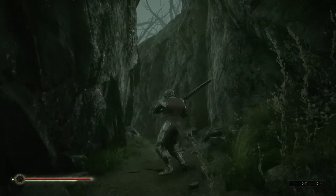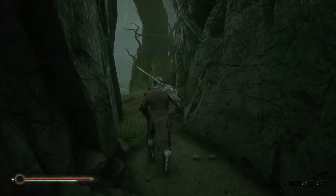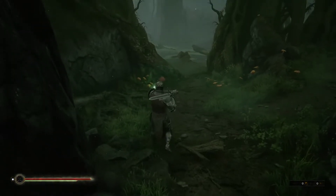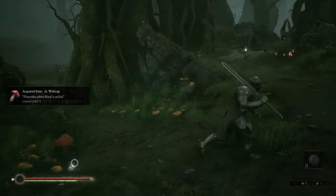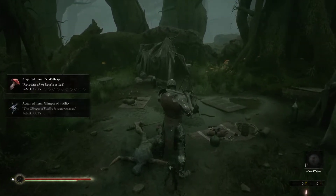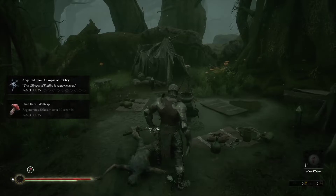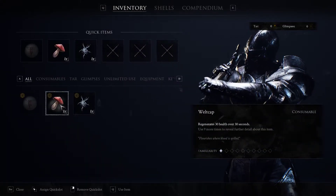I can see where he might be. Oh, grim. What's this? Oh what — a wildcat flourishes where our blood is spilled. Something here. A glimpse of fertility.